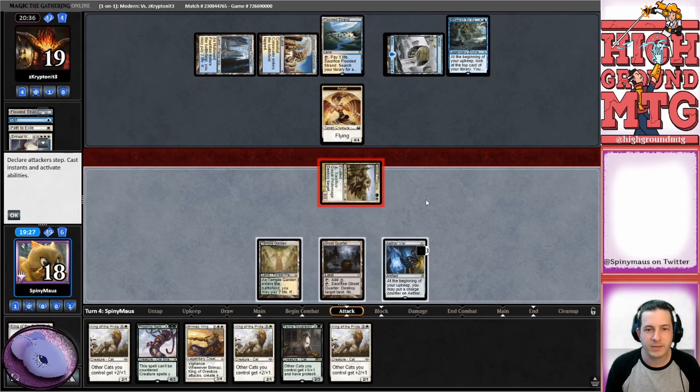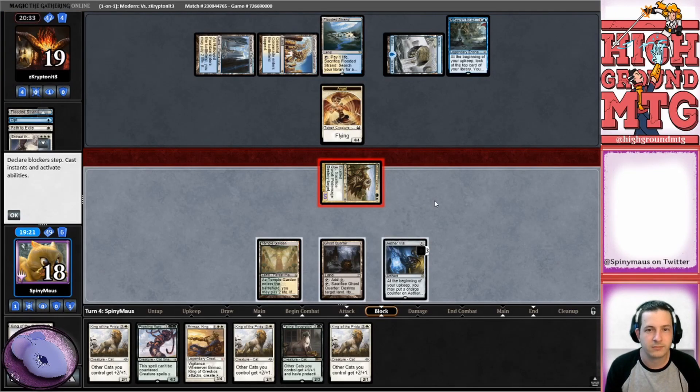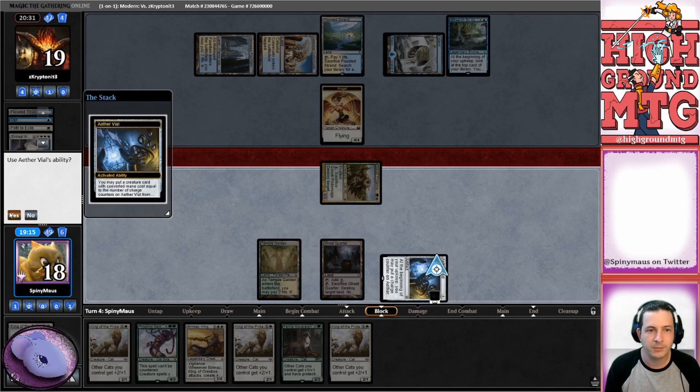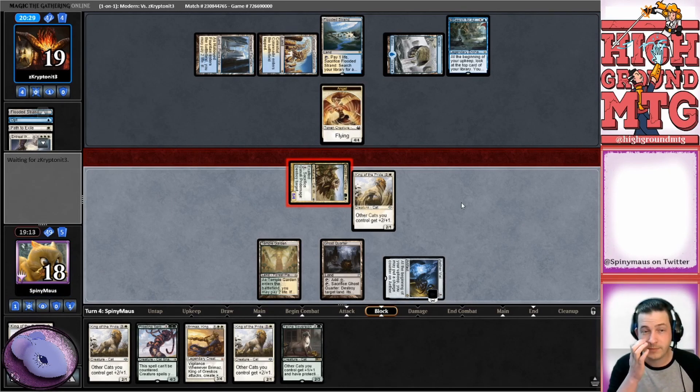We're going to get in with Pride Mage and then we're going to flash in King of the Pride if our opponents do nothing - or if they do anything. They're not doing it. In that case, I'm going to flash in King of the Pride. The path is likely, though I would have thought it more likely if they did block.